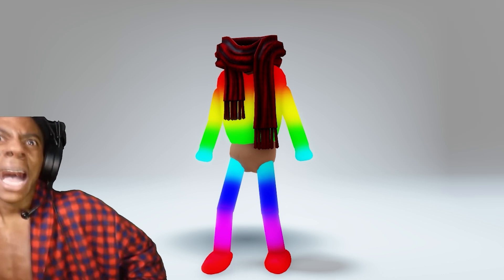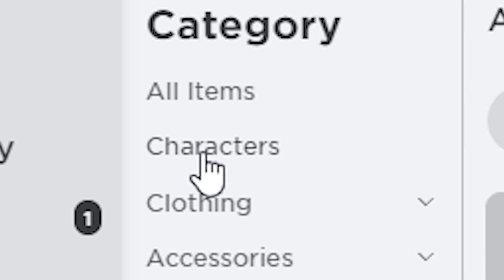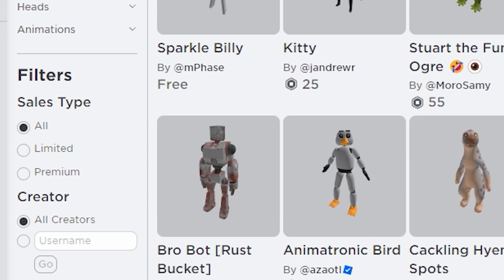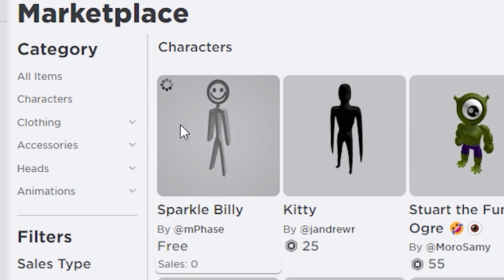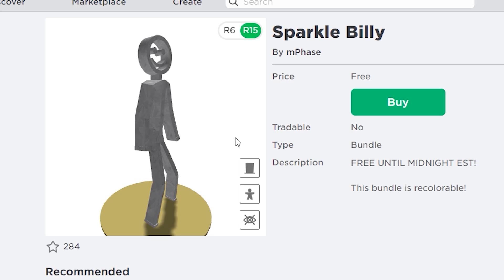There are going to be so many ways to become headless this Halloween. For free Roblox character bundles, go to marketplace, then characters, and recently created — you should be able to get this new free updated Billy Bundle. I'm not sure how much longer this will stay free, so grab it before it's gone.